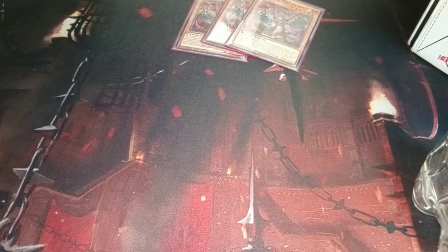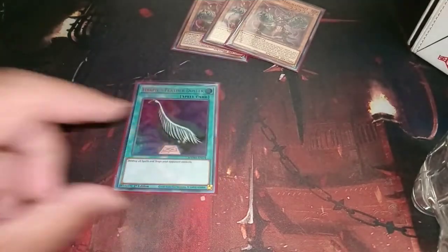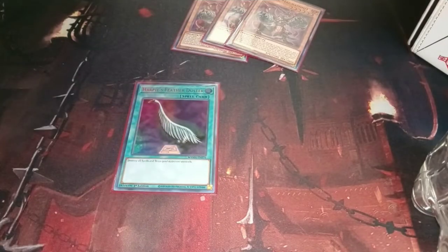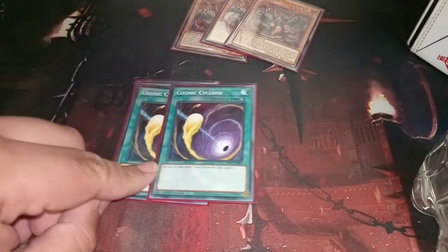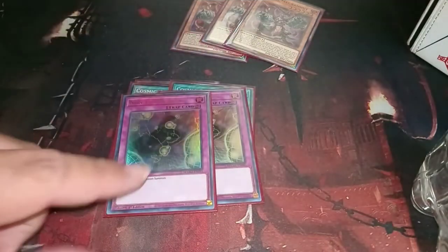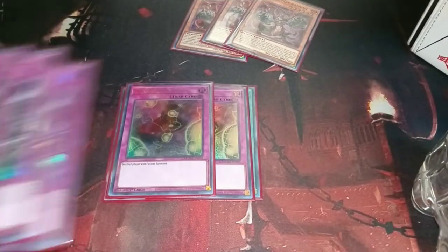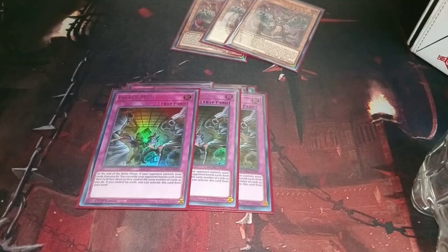We want to break backrow as well as the main board, so we are running 1 Harpie's Feather Duster and 2 Cosmic Cyclones. Because Tearlaments is a really big issue in the meta, we are running 2 Non-Fusion Areas to stop any of the fusing. We're running 3 Evenly Matched to help break boards just in case we really need to destroy something without getting our stuff negated — that's why it works in conjunction with Dark Ruler No More.